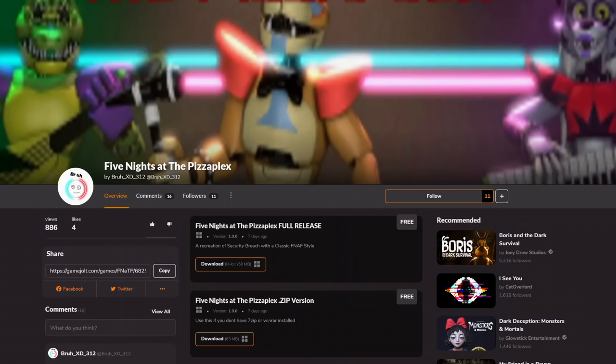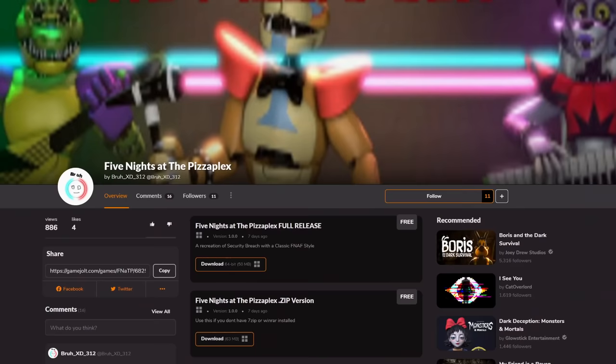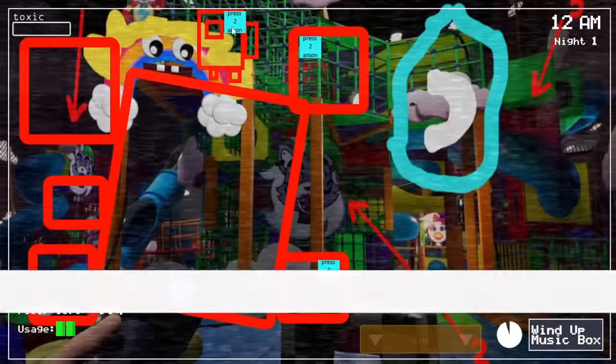The first game we'll be looking at is Five Nights at the Pizzaplex. Now when the banner in the background is in 144p, that's how you already know this game's gonna be a banger. The first thing you might notice is that the game makes it very obvious that it's just a work in progress. And yeah, I think that's particularly obvious once you're in the game.